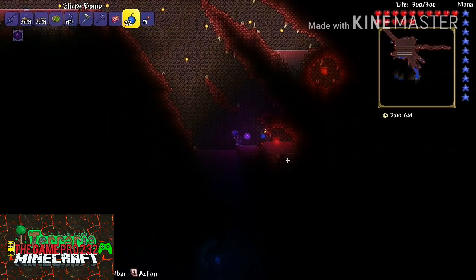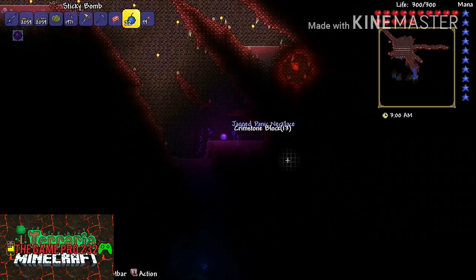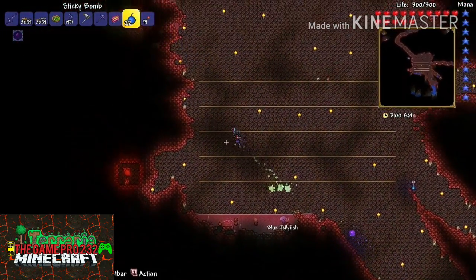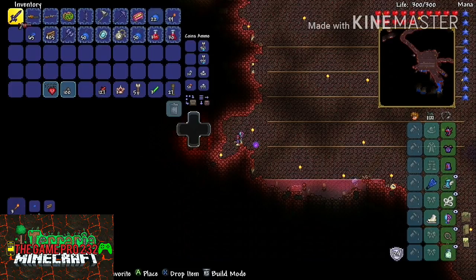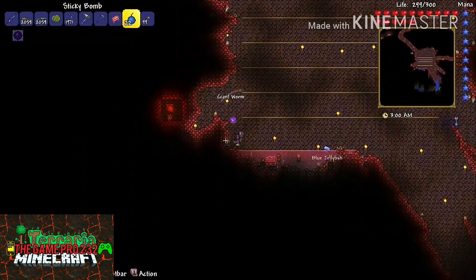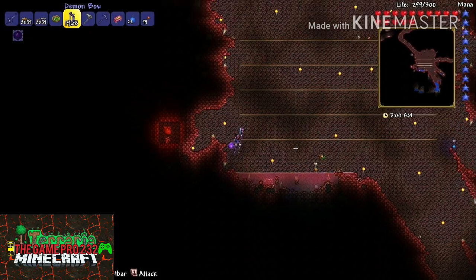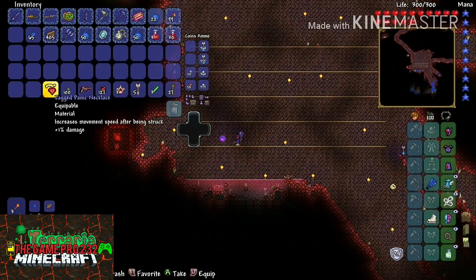The biggest reason that sticky bombs are needed in the crimson biome is because often you will have to blow your way sideways through a wall. You're always gonna want to make sure your last crimson heart that you blow up is as close to the arena as possible for a simple and easy escape. You don't want your last crimson heart to be at the end of a corridor like that corridor to the right, because you could get stuck in there.